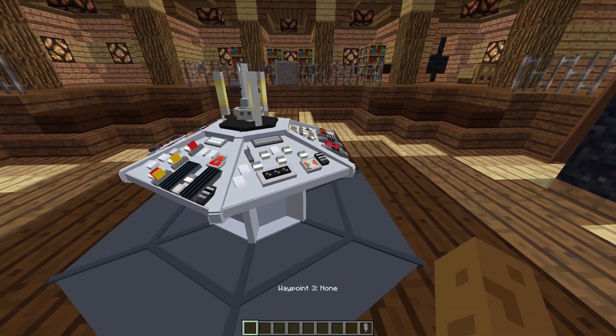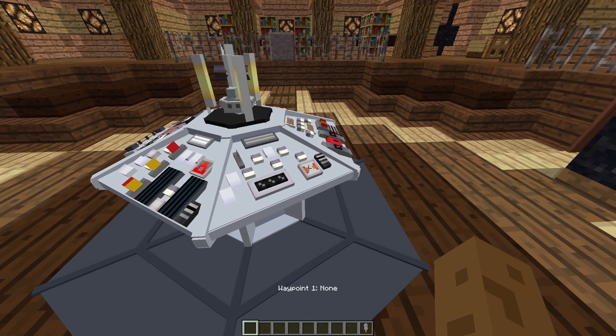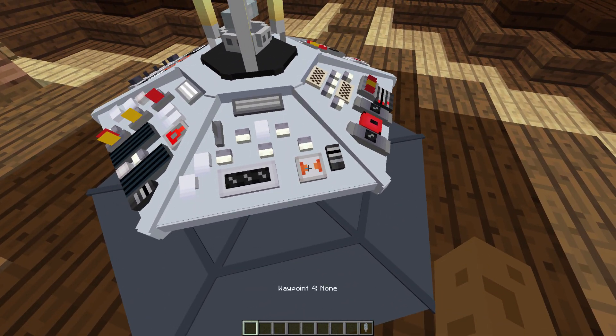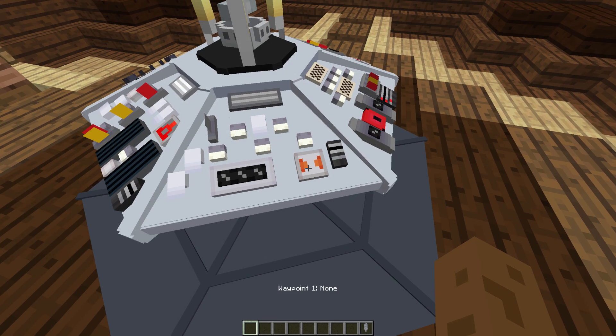As you can see, all of our waypoints are empty and you can simply go through your waypoints by just pressing them — it goes up — or shift right-clicking them — it goes down.